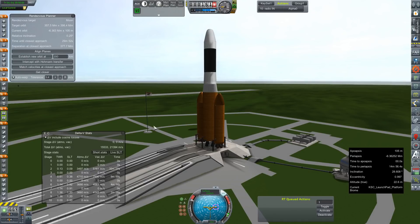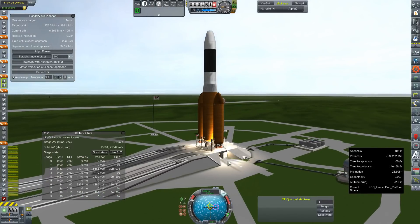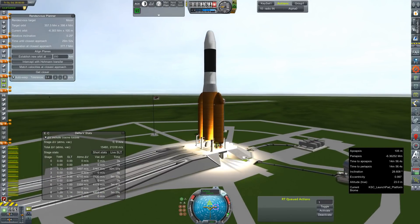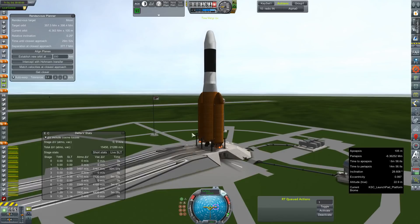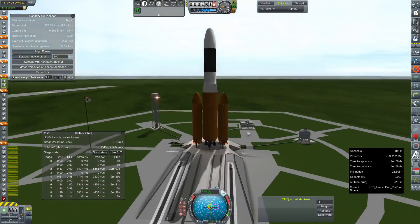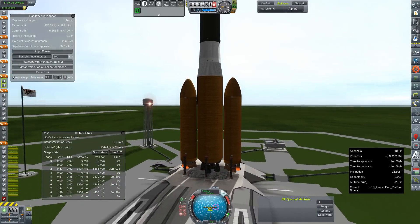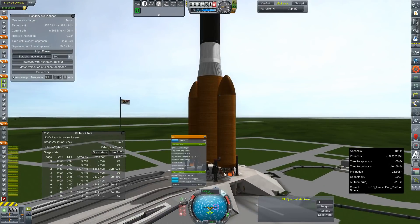Throttle is set to full. SAS is on. Ignition. We have an engine failure. All right, shutting down. One of our engines failed — one of our E-1As actually failed on the pad.